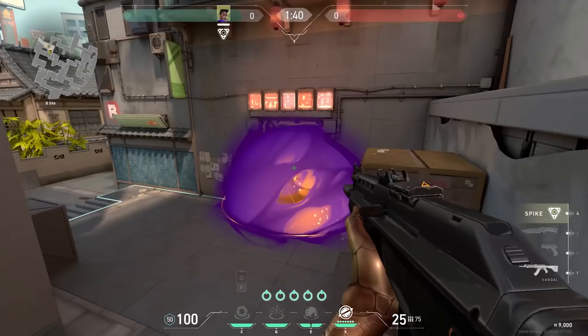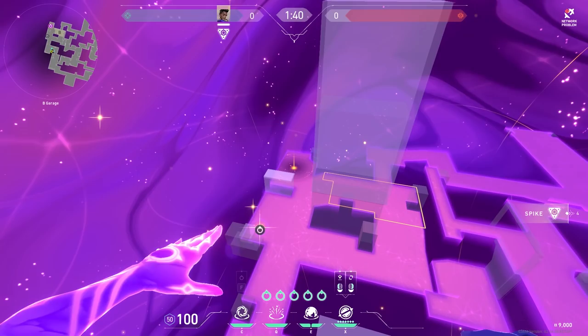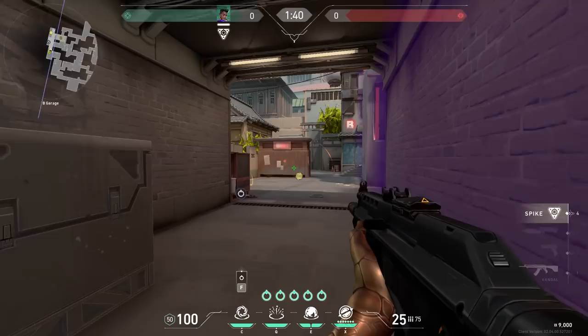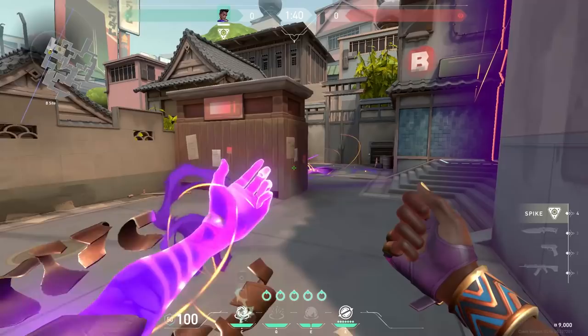If you want to enter B on Split with your ult, use one star on the left and one star a little bit further on the left, then use your ultimate. Push with five people and there is literally nothing the enemy can do. If you use your stun and your black hole and push with five people, it's most likely five versus one on this side of the map. Astra is OP.